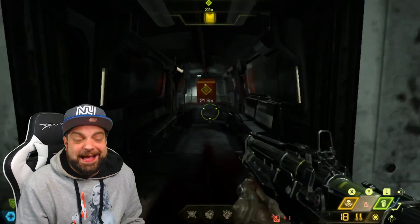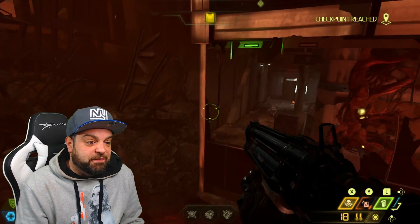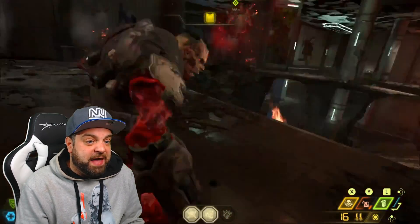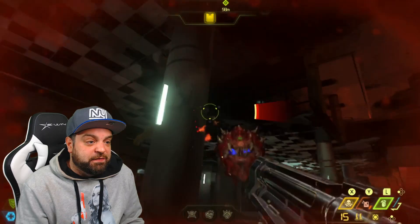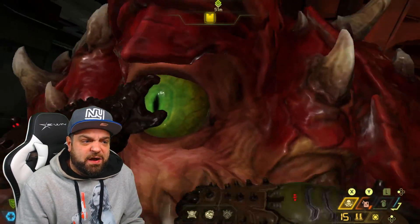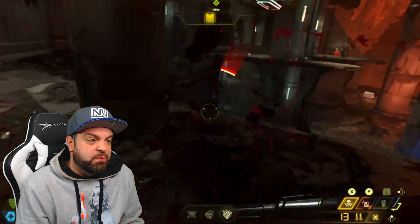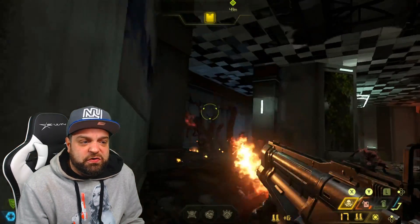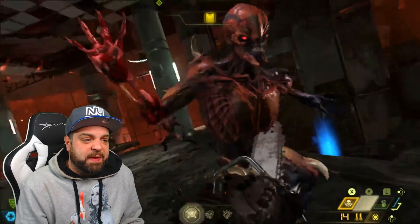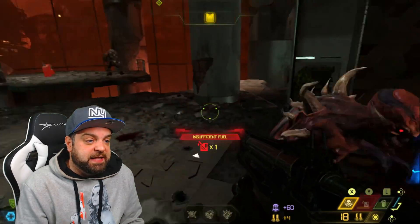I think Panic Button did a really fantastic job with this game and it's just a very enjoyable version of Doom Eternal. I could play the game on other consoles — it's available on Game Pass right now for nothing, and I have Game Pass — but I think Panic Button deserves some credit for this. The game itself is a bit different than the original Doom 2016 as far as how you play it. Platforming has a bigger emphasis, and ammunition is definitely a bit more scarce, but you can get it by sawing people in half.